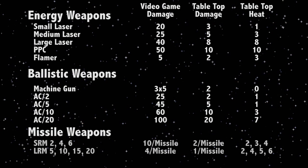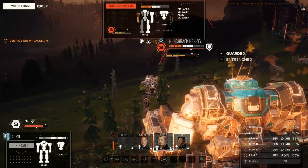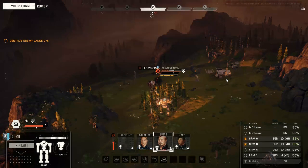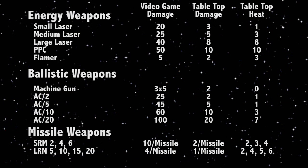Missile weapons consist of two types: short range missiles, commonly abbreviated to SRM, and long range missiles, abbreviated to LRM. Named after the number of missiles fired in a single attack, short range missiles include the SRM-2, 4, and 6, while long range missiles include the LRM-5, 10, 15, and 20. SRMs are shorter in range, and although their launchers fire fewer missiles per salvo than an LRM, each missile does more damage — double in the tabletop game, and currently slightly more than double in the video game.